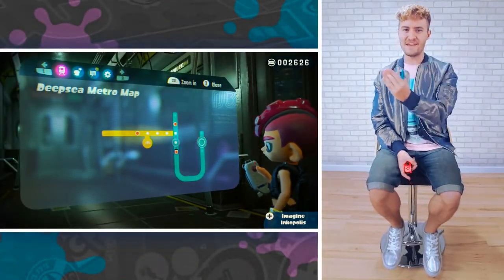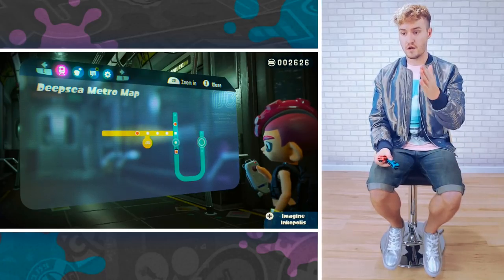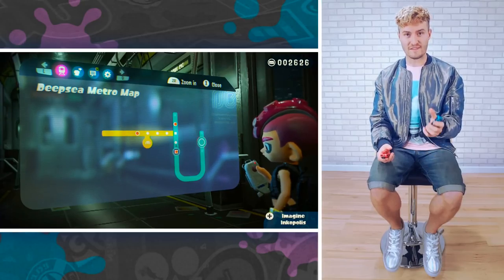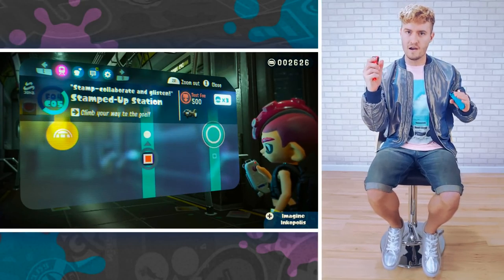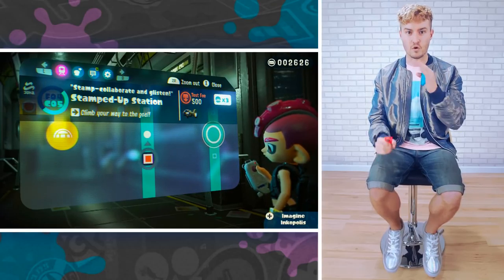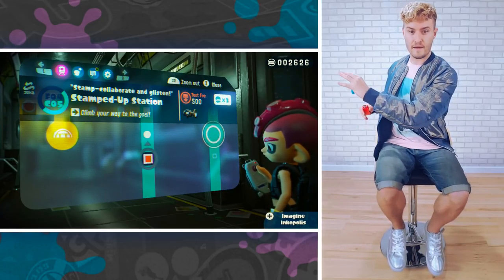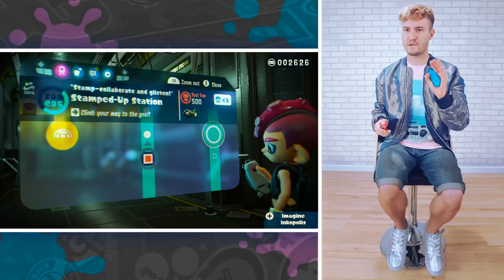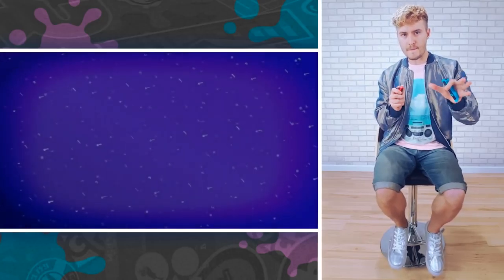Welcome back, ladies and gentlemen! We are here playing the Octo Expansion for Splatoon 2. I'm Josh Thomas, and today we're gonna progress and forget everything that happened yesterday, because oh my god, that was stressful. The next stage is called Stamp'd Up Station — stamp, collaborate, and glisten. Ooh, glisten! This is totally coincidental because I'm glistening like a son of a gun with this jacket and shoes. I genuinely didn't plan that, but let's pretend I did.